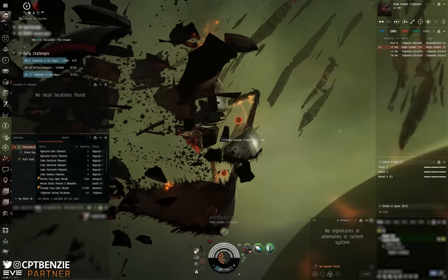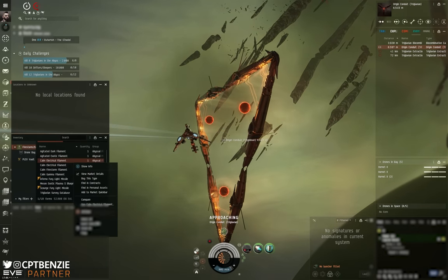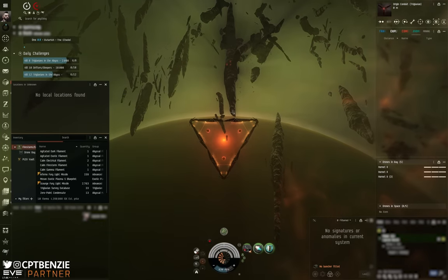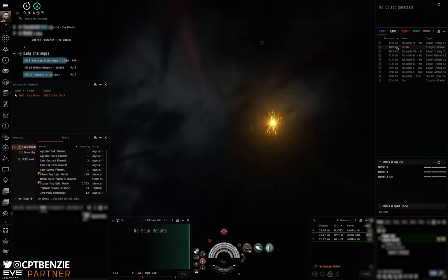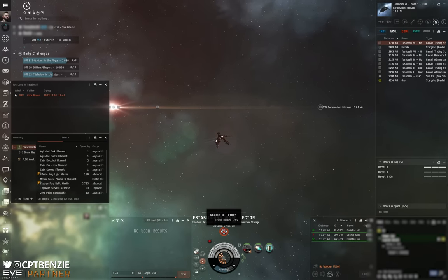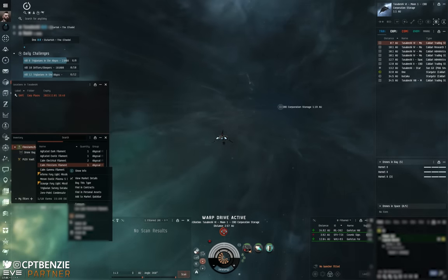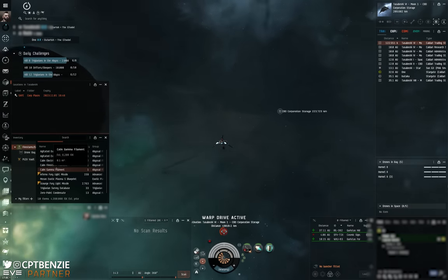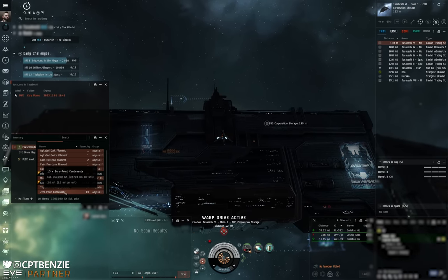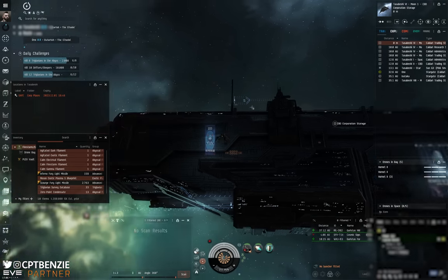It's at this point I'm hoping that no one has managed to scan down my abyssal trace. It's entirely possible that as I jump out, being in a fairly high-traffic system, there are going to be people waiting for me. So don't just fly towards this and go put the kettle on — you are coming back into a potentially deadly scenario. I'm going to go straight to travel and have a warp point set to one of the stations. You do have a brief moment of invulnerability when you first come out. How much have I just made? We've got a Maison Exotic Plasma S blueprint, 33 Triglavian Survey Databases, and zero-point condensate — that's 4.4 million ISK already from one run, not including how much the blueprint could sell for on the market.